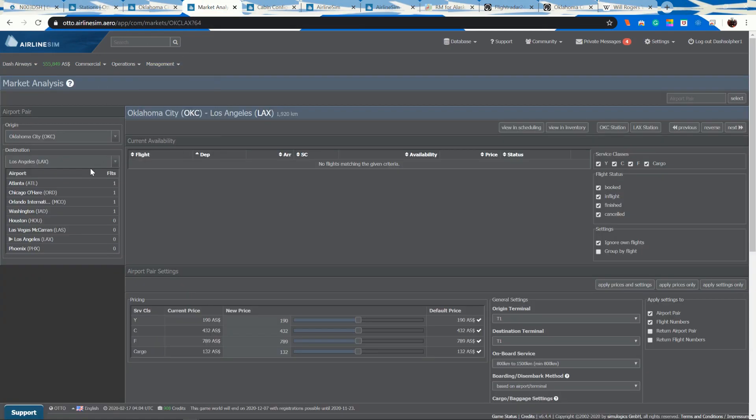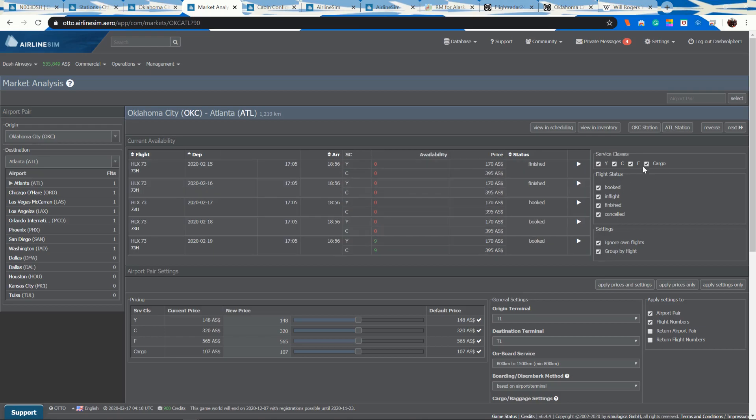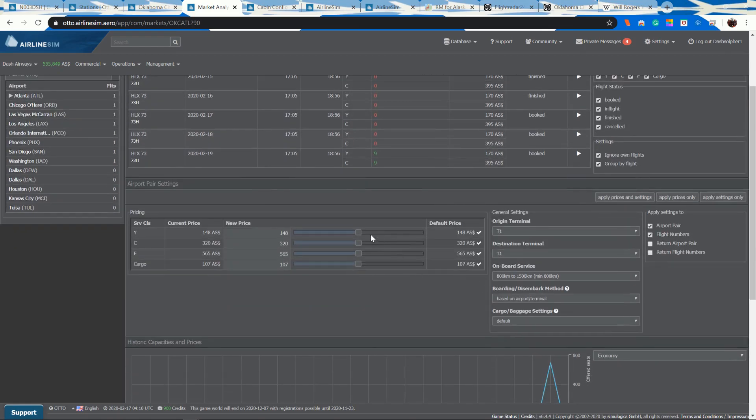Now let's do a quick check of the competition. I'm looking at the route between Oklahoma City and the target cities. One competitor is charging about $170 in economy and $395 in business. I don't know how many seats they're putting on the market, so I'll charge about the same since whatever we have is roughly equal in service.